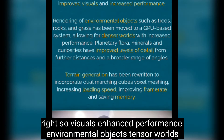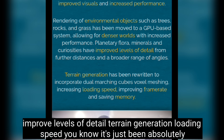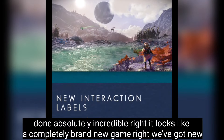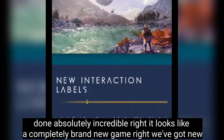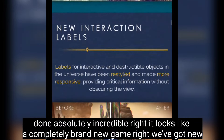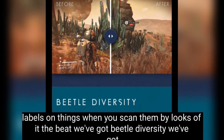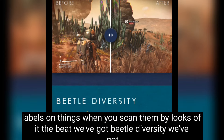Visuals are enhanced, performance is improved, environmental objects are denser, there are better levels of detail, improved terrain generation, and faster loading speeds. It looks like a completely brand new game. There are also new labels on things when you scan them.